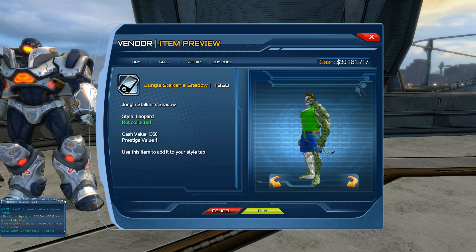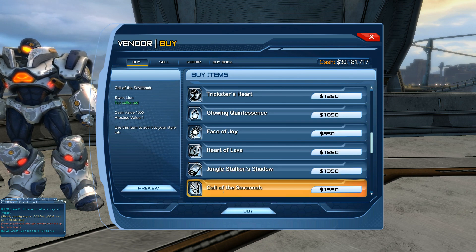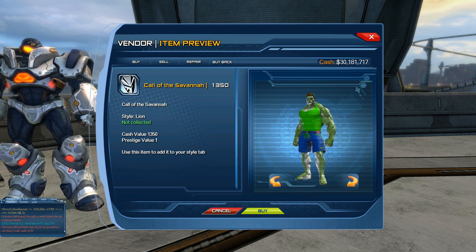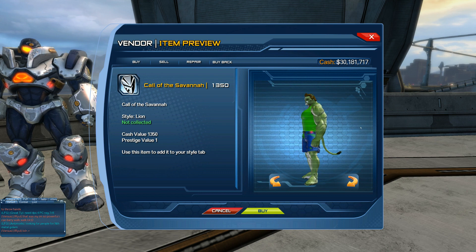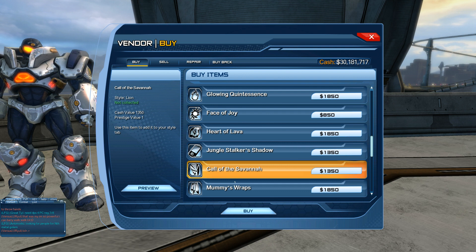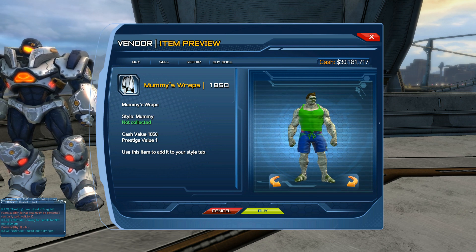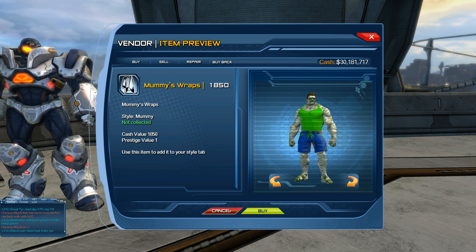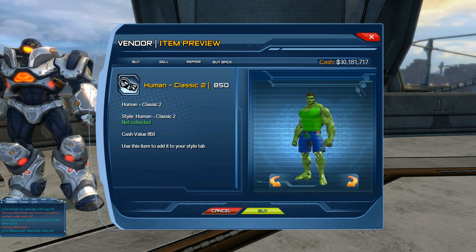Further down we have Jungle Stalker's Shadow at 1350 Cash — this is basically like a leopard or cheetah type of skin. Then we have Call of the Savannah, which kind of looks like a lion skin. Then we have Mummy Wraps, which is a mummy skin all wrapped in bandages — if you want to create a mummy character, use that skin — it's 1850 Cash. Then we have Human Classic 2 at 850 Cash.